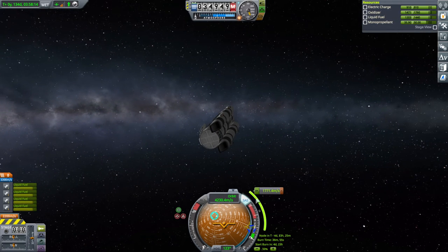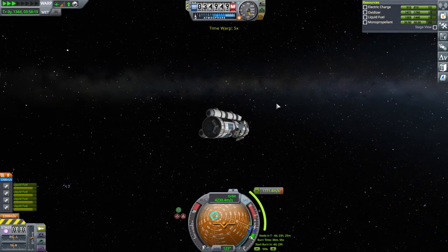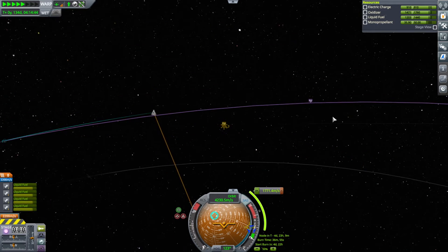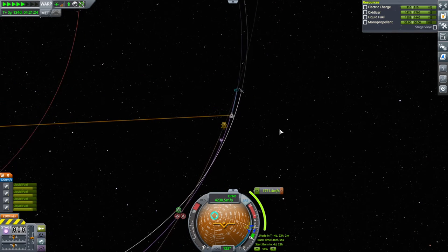We need a whole 1,771 meters per second just to make orbit. We have 38% comm signal. Hopefully we'll have comm signal when we're at periapsis. That's the side facing Kerbin, so that should be all right.